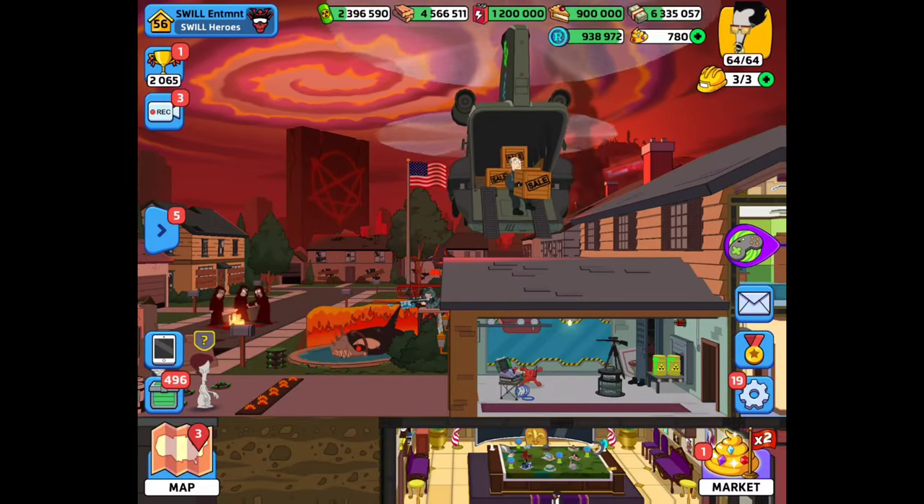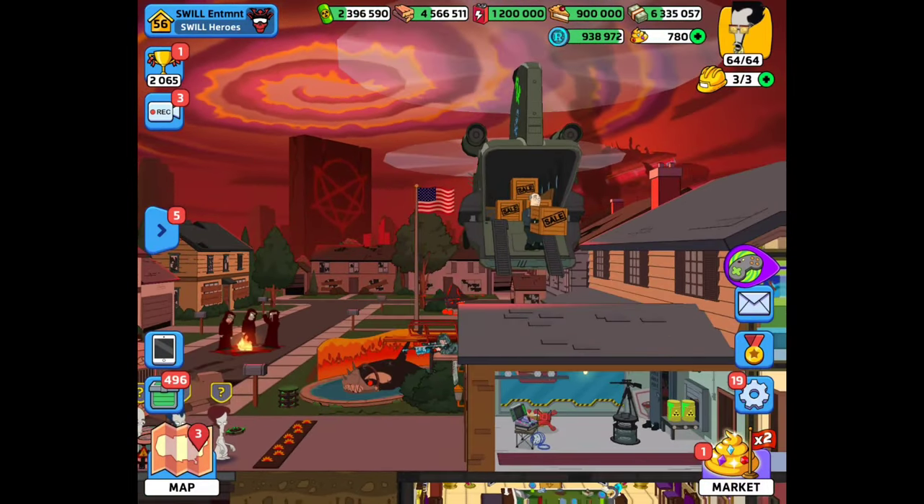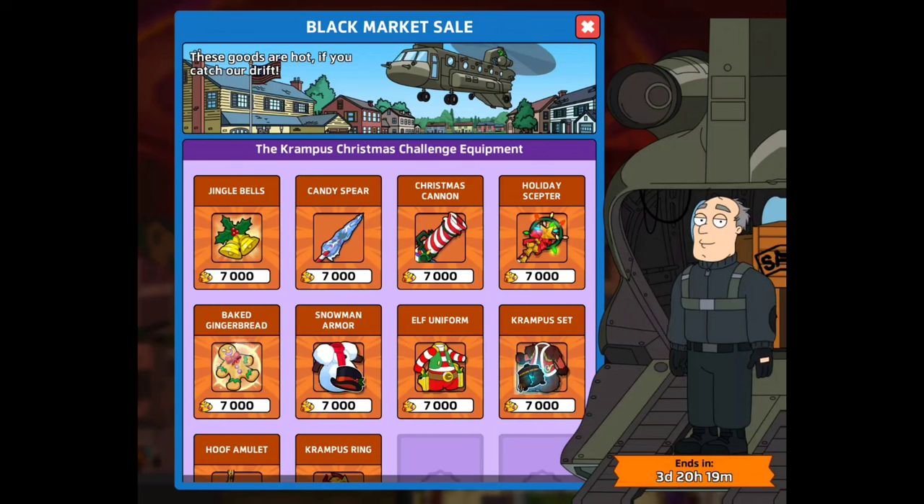There's a little chopper over the building — that's a nice little touch. I love the animations in this game, it's pretty cool. With the black market sale, you will be using turds and more than likely some resources.